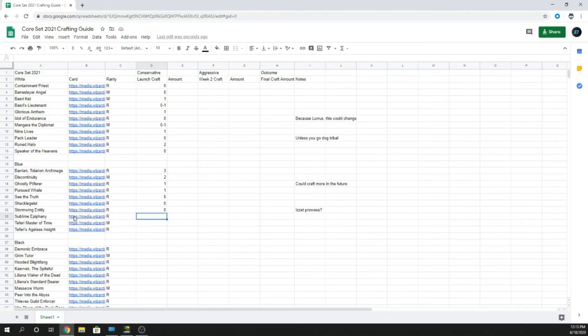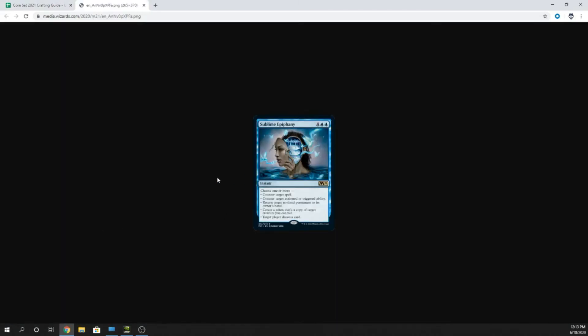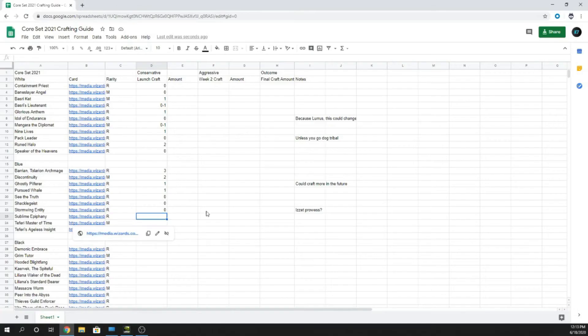Sublime Epiphany — six mana, four and two blue. Choose one or more: counter target spell, counter target activated or triggered ability, return target non-land permanent to its owner's hand, create a token copy of a target creature you control, or target player draws a card. Essentially Casualties of War but for blue. I think this could potentially be a very, very influential card — I'd make it a four, but because it's expensive and we haven't seen it in play, I'm going to go two from the get-go. Having two is fine because it fits in control decks and many other archetypes.